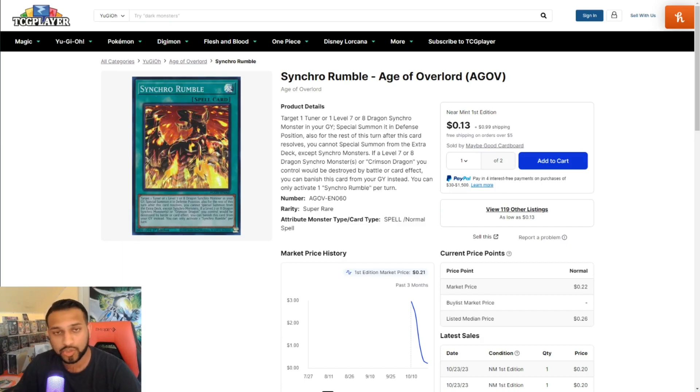This is a really good card. It works well with Crimson Dragon-style synchro plays, and of course the Red Dragon Archfiend structure deck that just came out. Some people are looking to build that structure deck and make it meta-relevant, and this is a card that can help do that. It's not meta-breaking or anything like that, but it provides more synchro support for the deck you're trying to build.